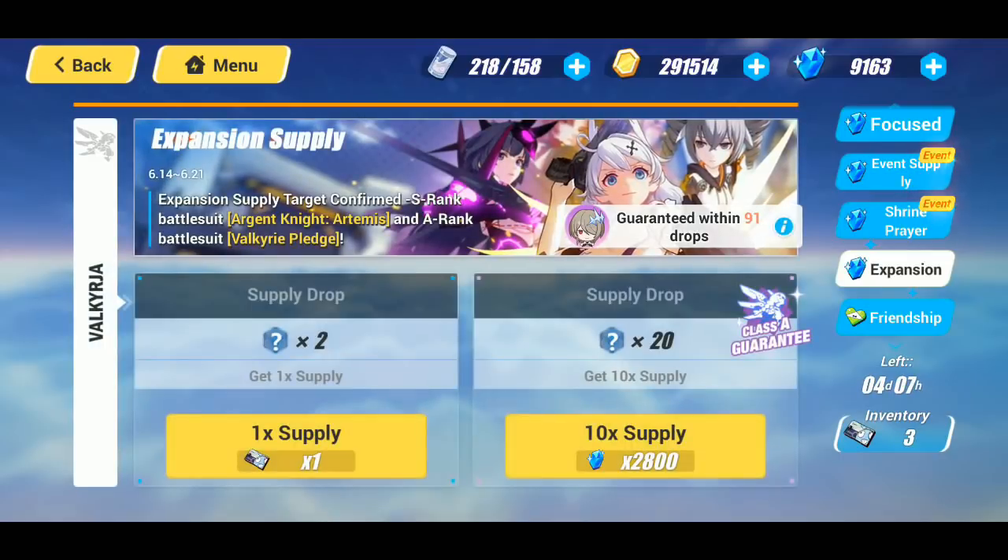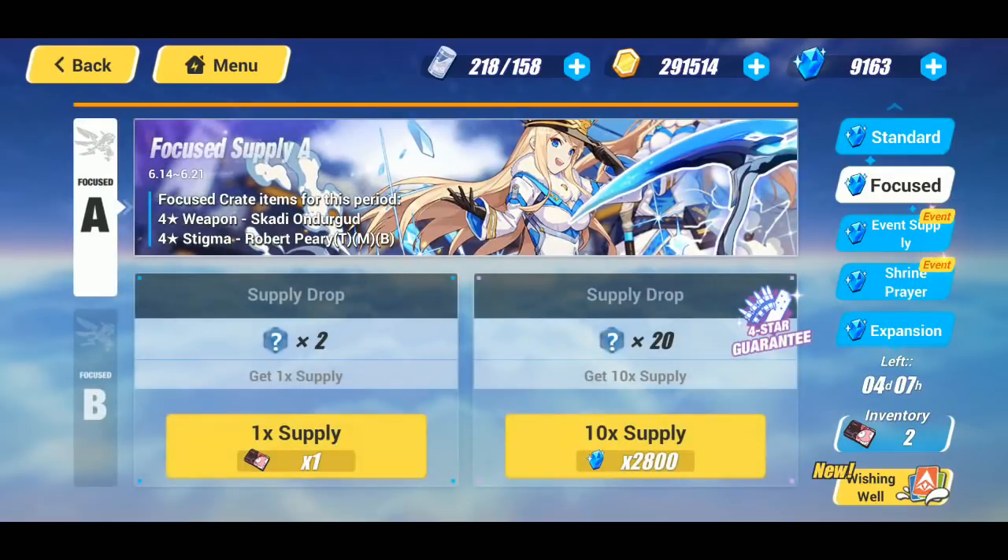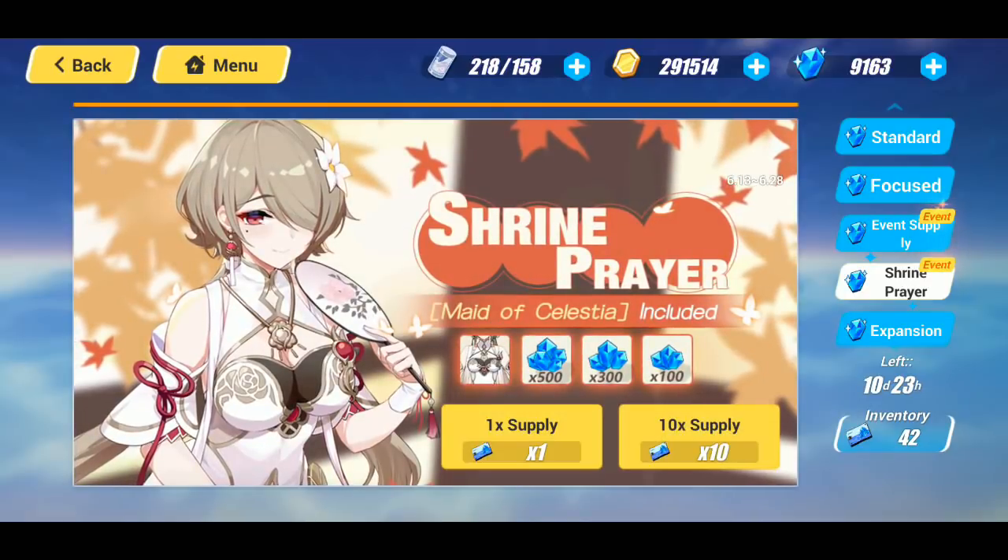There's also the expansion supply for Ice Rita as well as the Valkyrie Pledge, so you can go for that if you did not get Ice Rita the first time around. Her applicable weapon and stigmata set are in the focus supply, so if you pull her and want to go for her gear it's there. We're going to jump into this banner and I'm going to do two singles to start off and then four multis — hopefully we can get lucky.